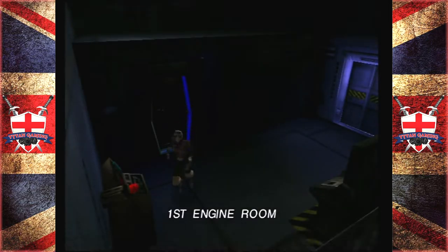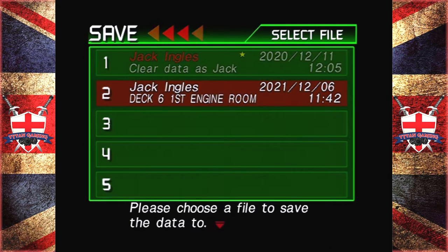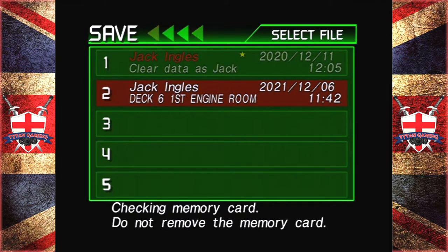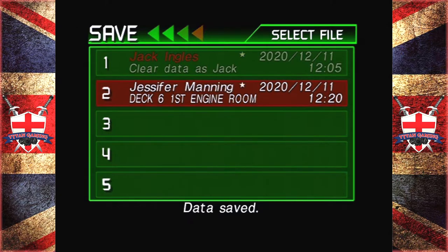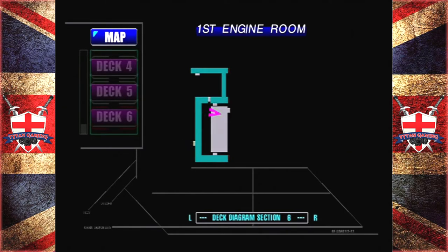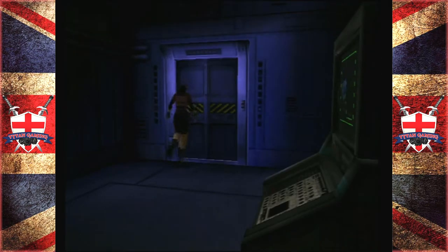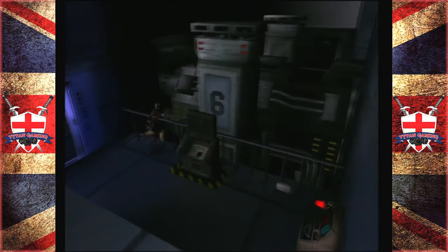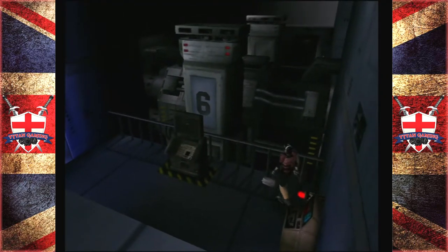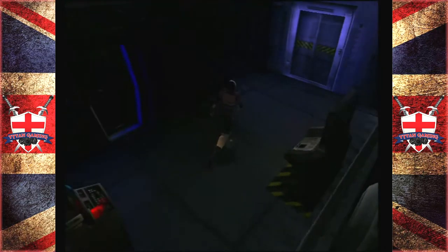We got a save room - we'll drop a save, sure why not. Jennifer Manning. We've got an elevator where we can go up, and two locked doors the other way. Can we fiddle with this? Oh there's a box.